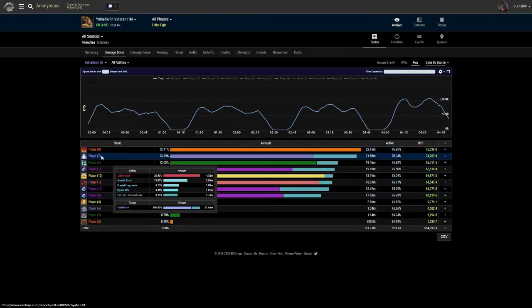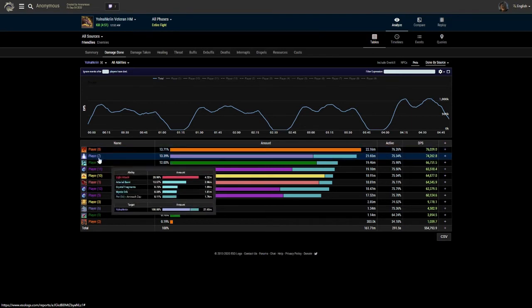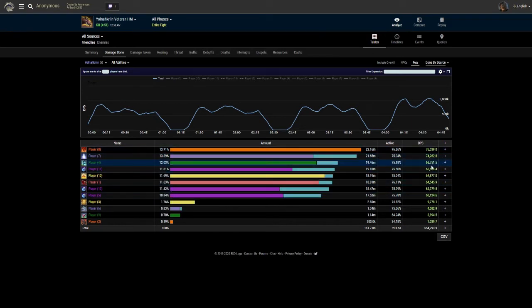It's just as important for player seven as player ten to check their logs and make sure they're doing the right thing. Player seven had the most light attacks, followed by player eight - they're both a good 6K above the next players.